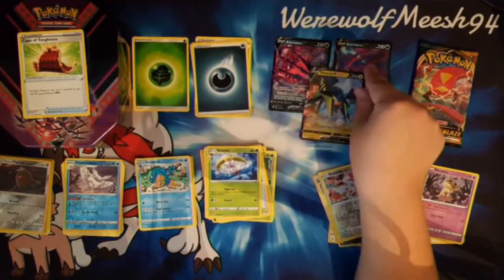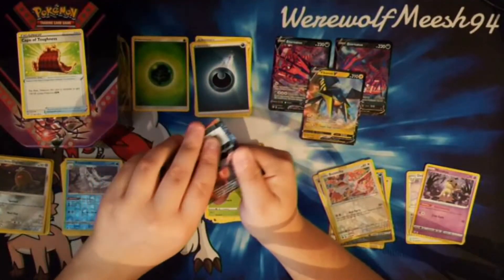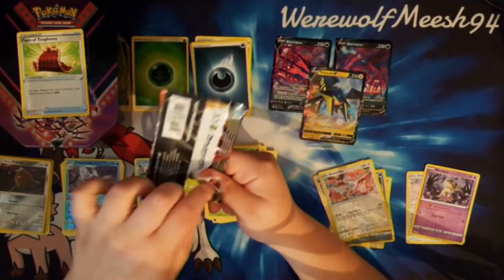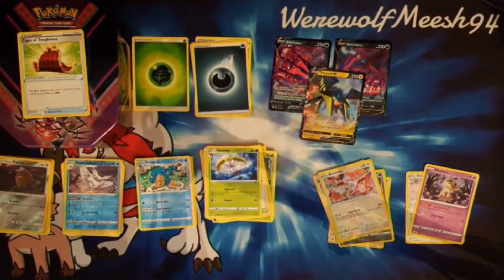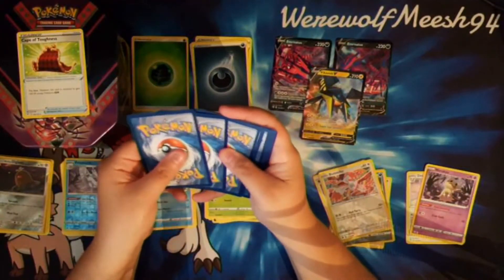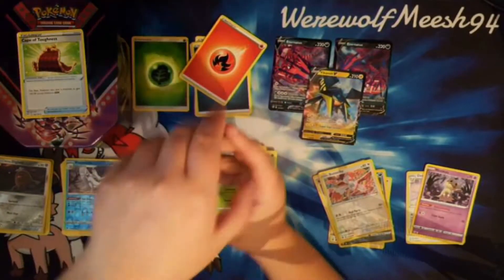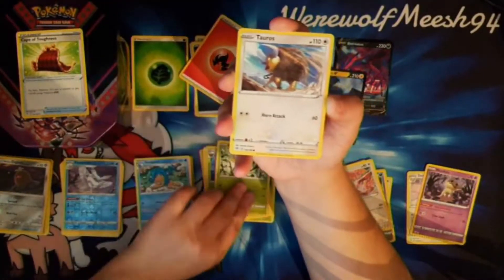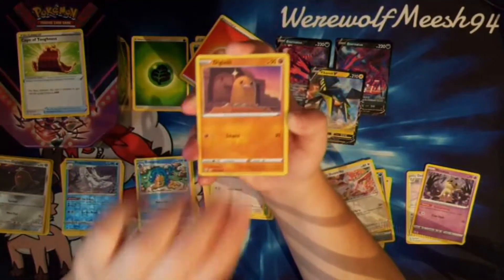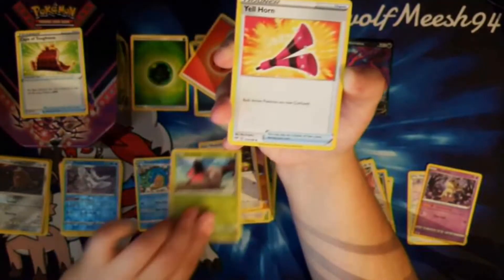We've put Vikavolt up with the Eternatus Brothers. So we've pulled two regular Vs, or regular Ultra Rares, from seven packs of Darkness Ablaze. Let's see if we can get anything else out of this last pack. But two Ultra Rares out of seven packs isn't terrible — out of eight packs, I think that's pretty much on average actually.